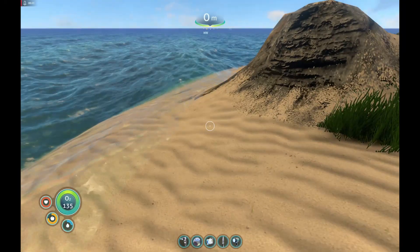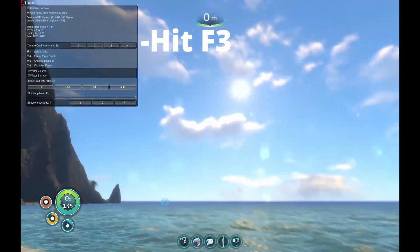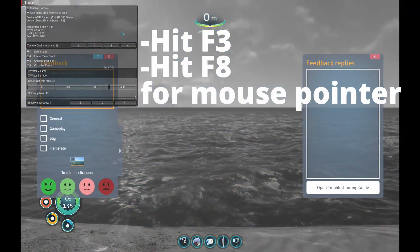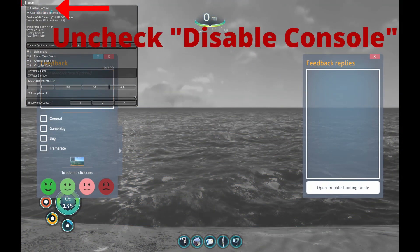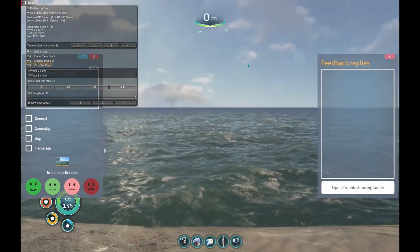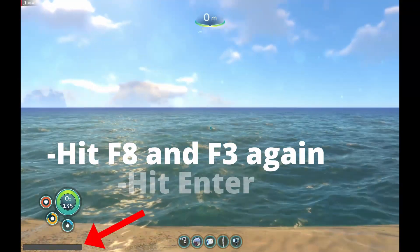The first thing you want to do is hit F3 and then hit F8 to give you a mouse. Uncheck it so it says Disable Console — it's unchecked so that now you have access to the console. Then press F8, F3, and hit Enter.